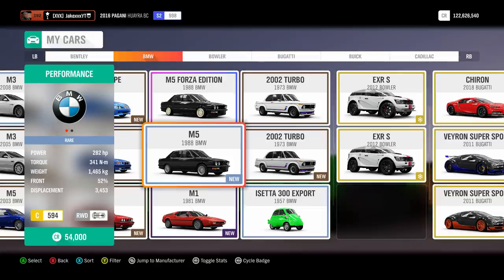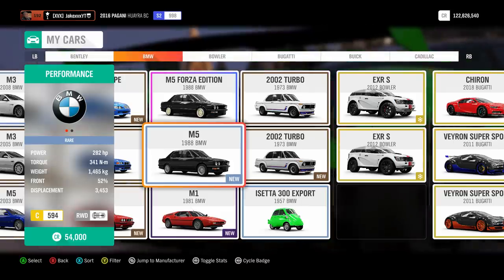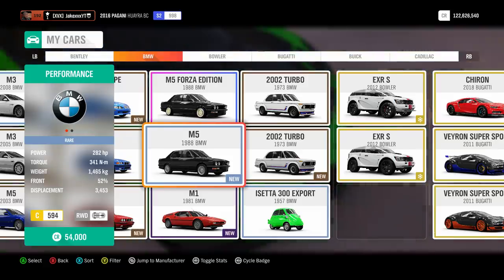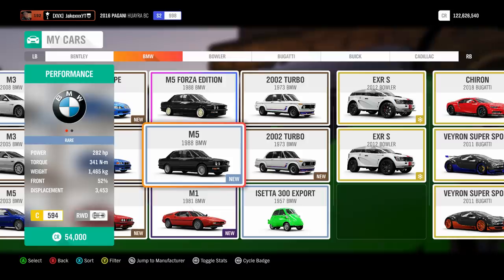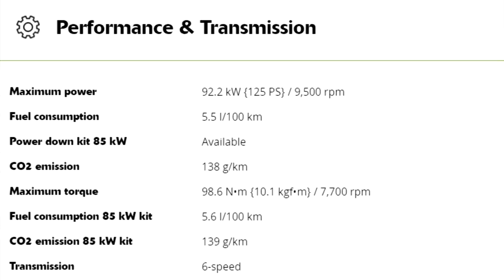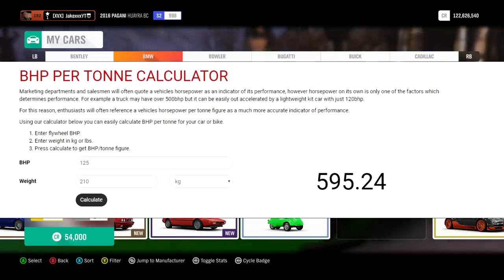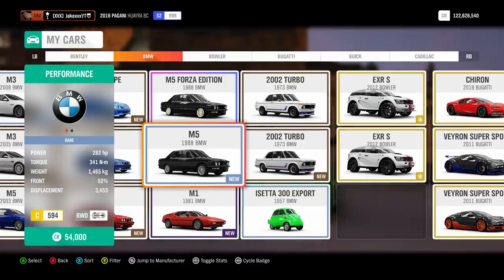The first thing we're going to have to do is find all the details about my bike. I already kind of know them, but we're going to search them up and look for the official figures — the exact power-to-weight ratio and horsepower per ton ratio — so we can find what car we need in-game. It's probably not new to you all that I have a Kawasaki Z900. The horsepower stock is 125 horsepower and it weighs 210 kilograms.